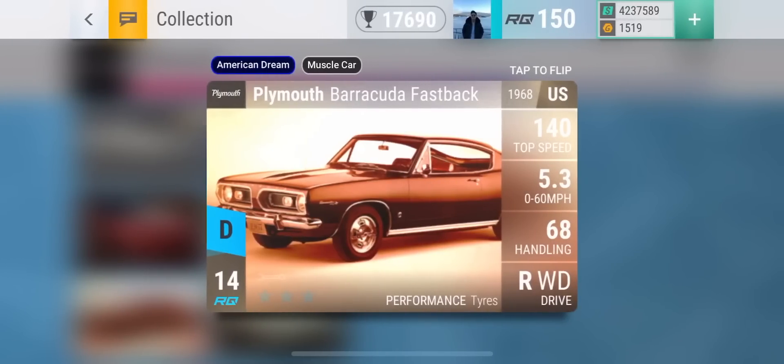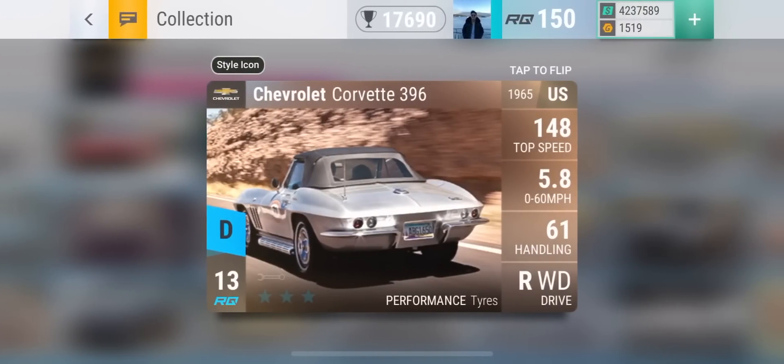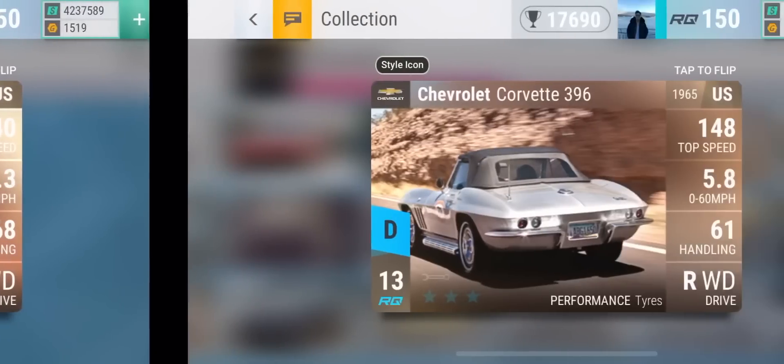Moving on to rare, the Plymouth Barracuda Fastback has the lowest 0-to-60 on paper at 5.3 seconds. However, although it is the fastest accelerating car for the rare range, it is not the best car for drags. From rare — D rank and onwards — I'll be comparing the fastest accelerating car in 0-to-60 as well as the fastest car with MRA. In terms of paper statistics, the Barracuda has the fastest 0-to-60 at 5.3, but one of the best drag cars in rare — if not the best — is the Chevrolet Corvette 396. It has a 5.8 0-to-60 but a much better MRA compared to the Plymouth Barracuda.